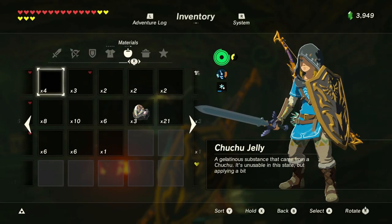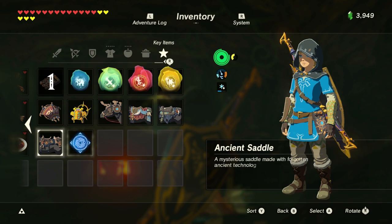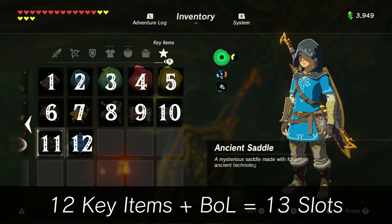Now, go back to the completed file. Once here, count the number of items in your key item list. You want as many IST slots as you have key items plus one.